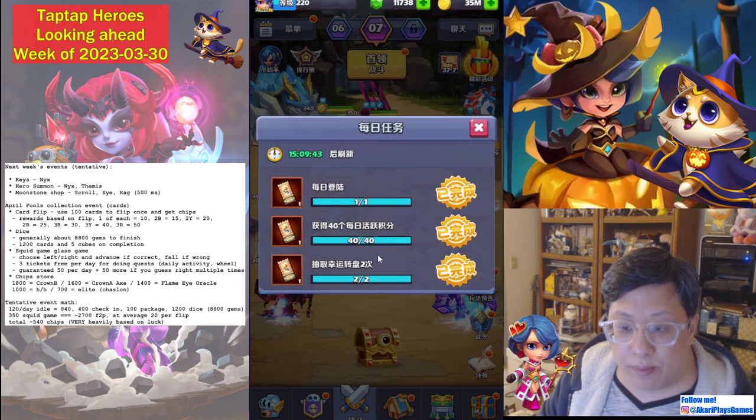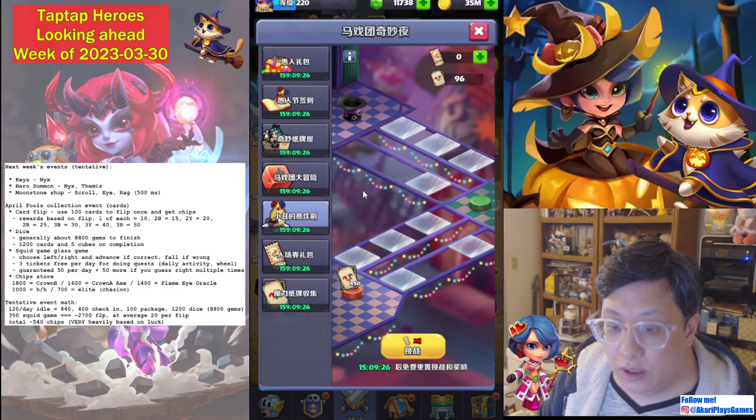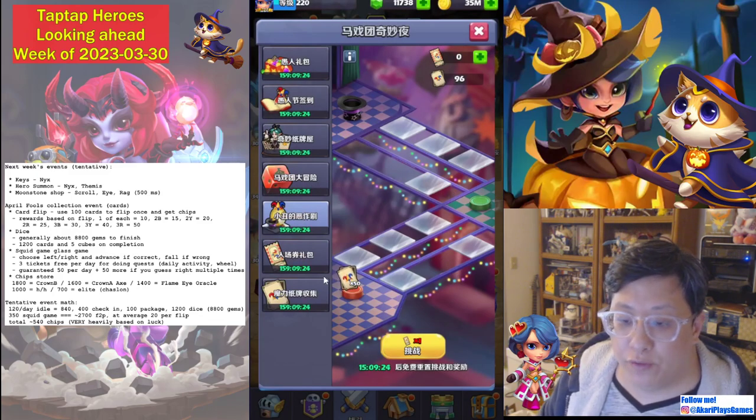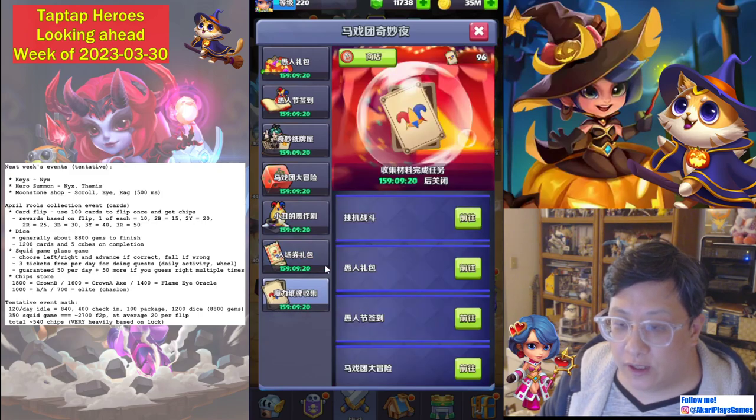There are daily quests that most likely change every day. This one's just to log in; this one was 40 daily activity points and to use two wheel tokens — this costs gems. These two may change every day. Hopefully they should be very easy to do. You can also buy more tokens, and that is it for this one.